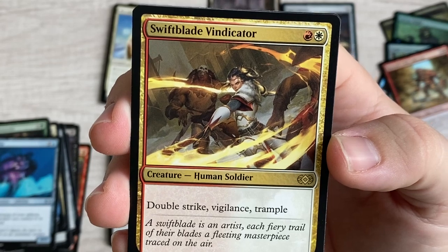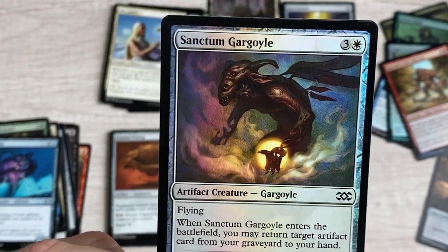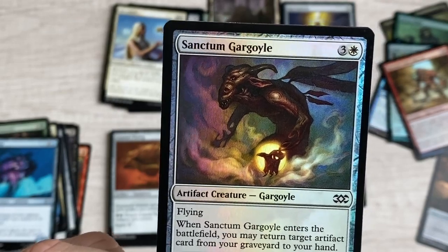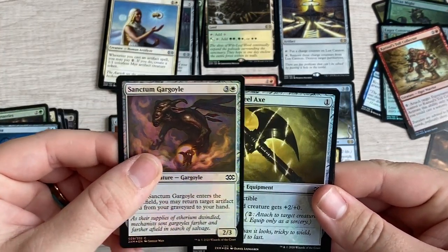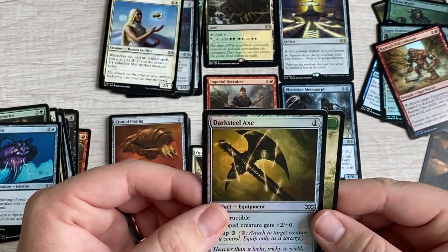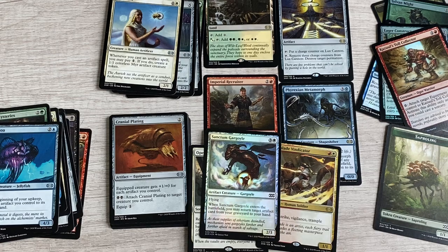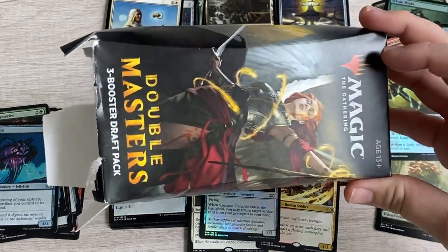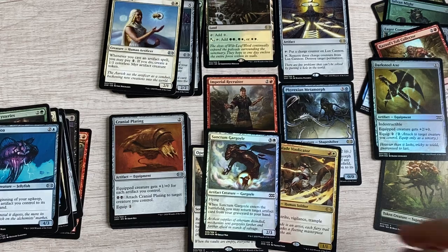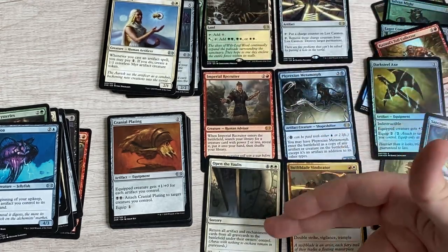Swift Blade Vindicator - red and white double strike Vehicle, a good card just not a great pull. Sanctum Gargoyle - flying, when it enters the battlefield you may return target artifact card from your graveyard to your hand. Darksteel Axe again - very cool looking. And that's the sampling. If you have 36 dollars to spend at Target and you don't know what to do, get yourself one of these. Maybe you save them up, play with some friends - I'm gonna come up with something crafty to play with two or three of them.